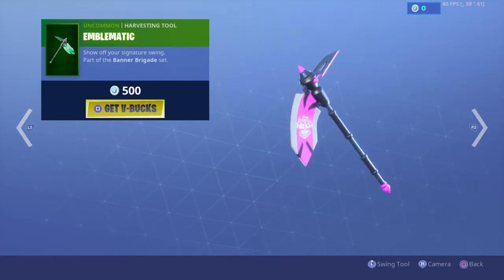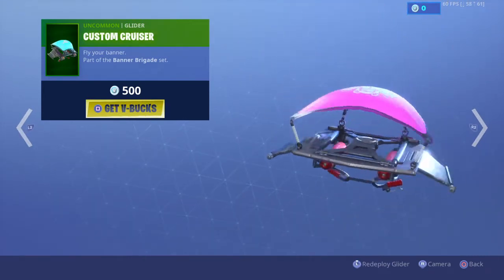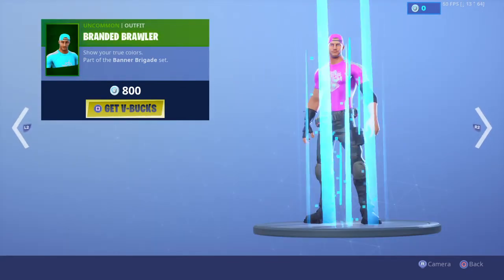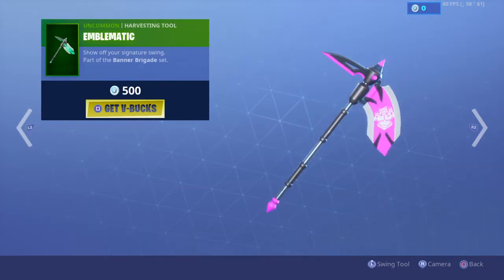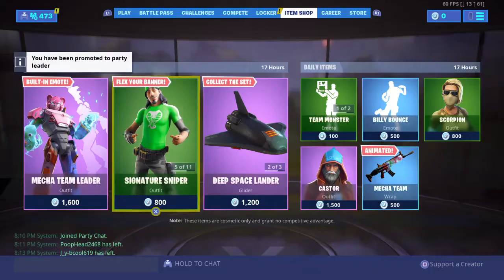Do you want to do a 2v2? I'm playing with this tiny little child. Custom Cruiser Flyer, Banner Brigade set — it's 500 V-Bucks. The skins are 800. The back bling is rare so it's 400. The pickaxe is green, so yeah.